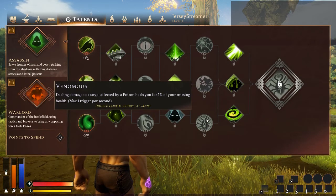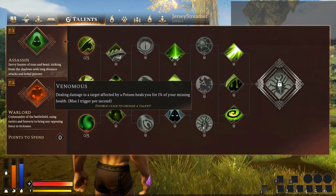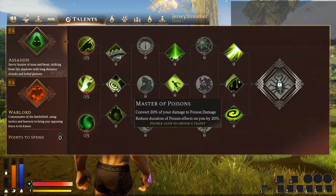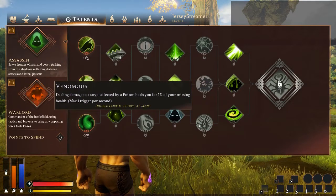Venomous — dealing damage to a target affected by a poison heals you for 1% of your missing health. Another fantastic talent. This is most likely the hardest decision within the Assassin tree. Healing for 1% of your missing health when they're poisoned is great — it's pretty easy to apply poisons. You get the weak poison for free, or maybe after researching first-level potions. You can just craft the weakest one and not worry about upping your poison damage. Every time you're hitting somebody you're healing for 1% of your missing health.